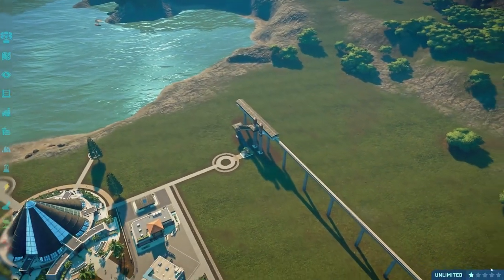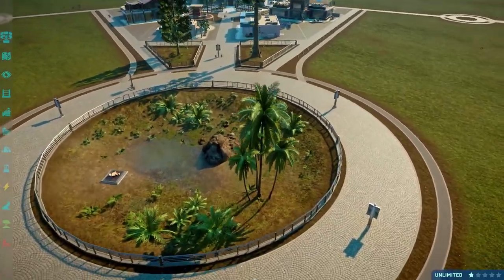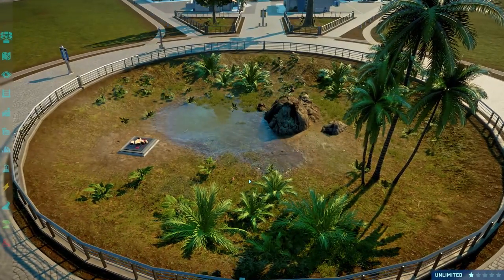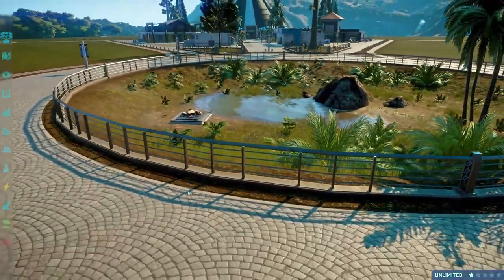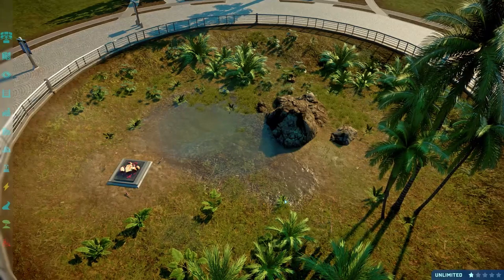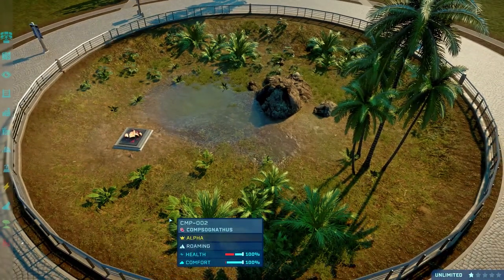One more thing we have here by the high street is this circular small habitat for the Compsognathus. These guys are remarkably tiny — so hard to see — and I think that makes them perfect for this really small habitat. It's so tiny, but these guys are even tinier, so it works completely fine. By Jagged Fang Designs, they've got this beautiful new feathered model for the Compsognathus, and they look beautiful. The fence here wouldn't be the most realistic — they would be able to squeeze through the gaps — so it'd be cool if one day we get a mod for glass fences.